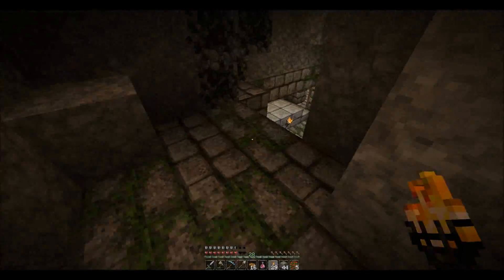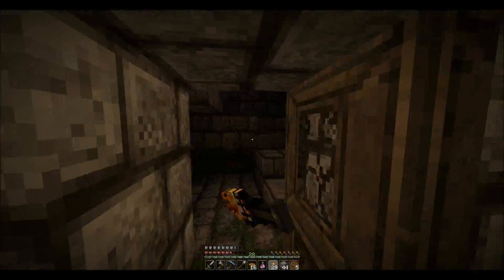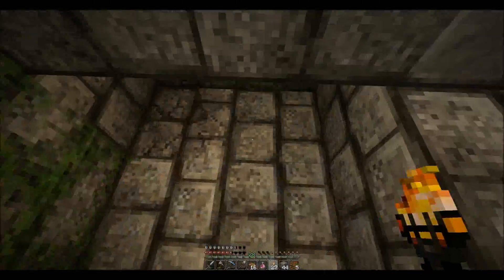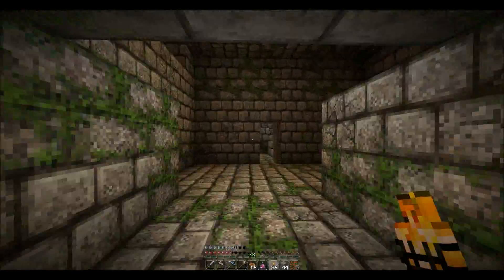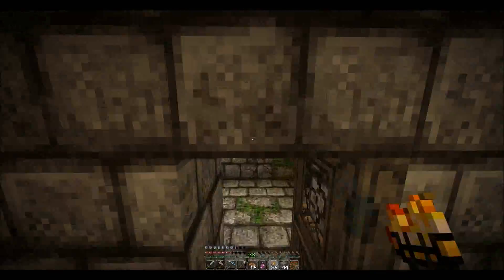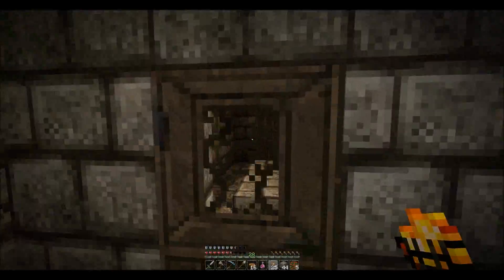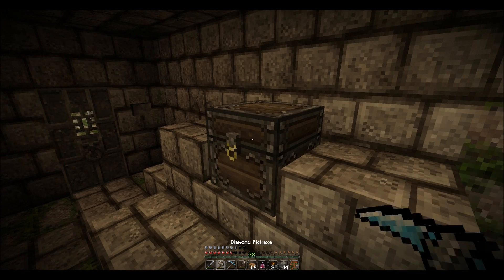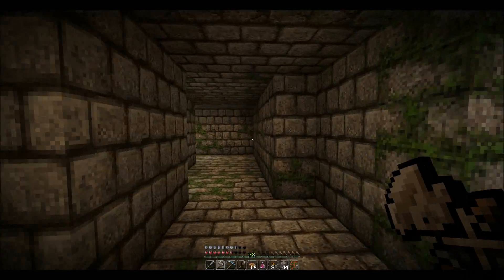They've found the stronghold. One player has collected two pieces of bread, six iron ingots, two ender pearls, six apples, and three chests worth of loot. They discuss exploring to find a library or two, and debate whether to smash chests — agreeing that if they find two libraries they'll smash one.